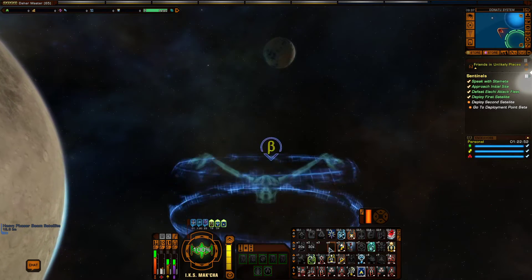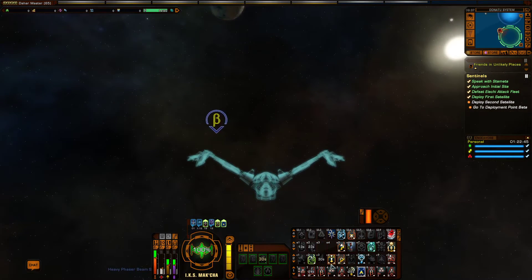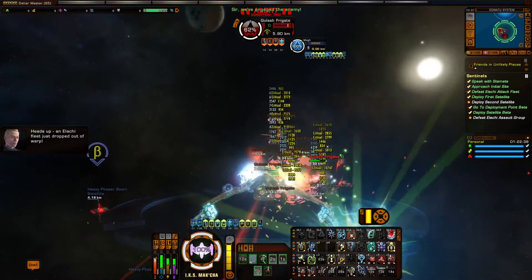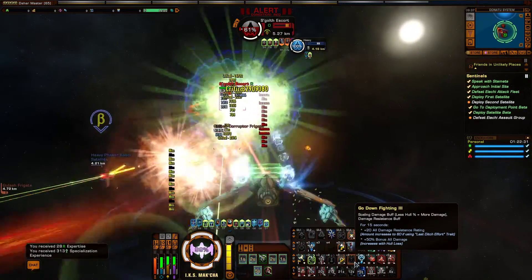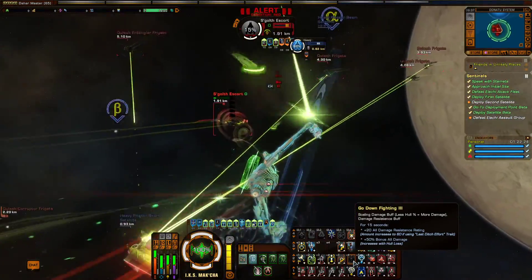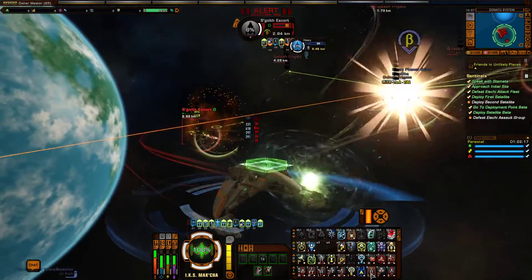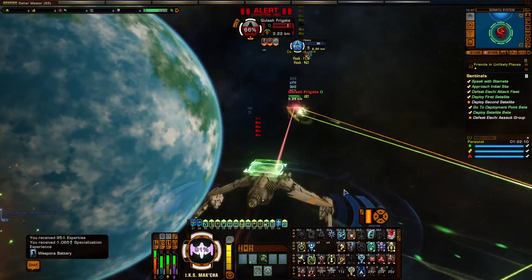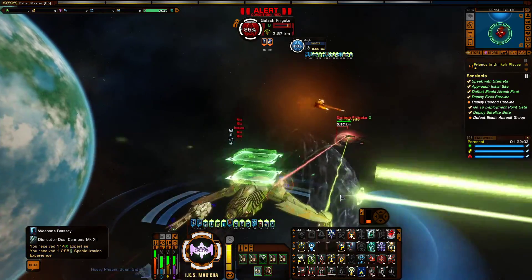Fun factor rating — I would give this ship a 10 out of 10. It is just so much fun to fly. The pilot maneuvers are absolutely fantastic — I love them. Normally with Cannon Scatter Volley you get two volleys, but with the maneuvers I got so close, used the pilot maneuvers to step back from my target and was able to get another volley off. I always have so much fun in pilot ships. The funny thing is with the mix of disruptor dual cannons, this build actually looks like a rainbow build even though it's anything but.